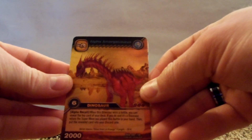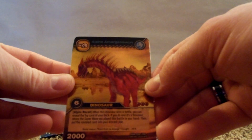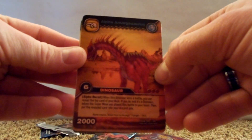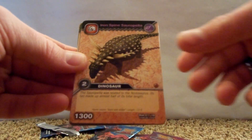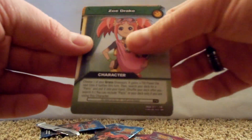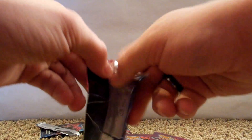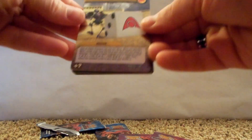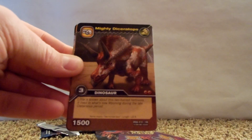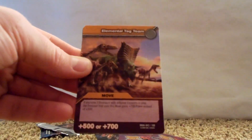All right, and the holo is Alpha Arachmsaurus — something like that — Iron Spine, Saropelta, another Terry, Zoe, and Mega Healing. There we have Alpha Dice, Boulder Blast, Mighty Diceratops, Elemental Tag Team, and Alpha Iguanodon.